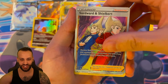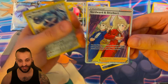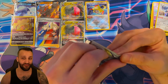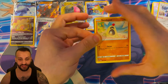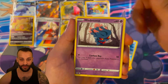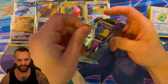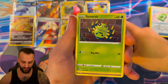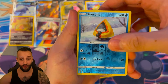We got the Swordward and Shieldbert trainer gallery. The centering on here is pretty good — you don't see that weird choppy cut they had with Lost Origin. It's just an improvement overall. I feel like we have a lot of hits, probably more than you would get from a booster box. This could slow down at any point because it's completely random. We got Emergency Jelly and a Talonflame. Let me know how you guys are feeling about Silver Tempest — are you excited, or is it one you're going to skip?